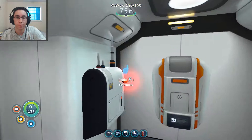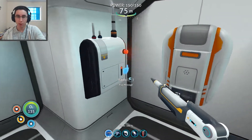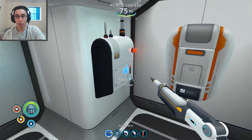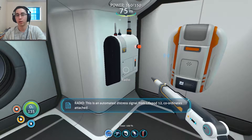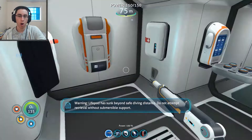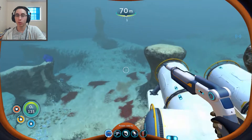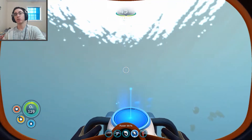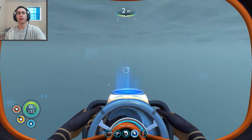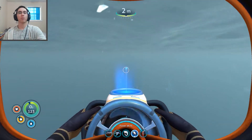I decided to come back home to my base. Got a couple of things done — built a new solar panel, charged all my batteries to max, got some food and water. I even have a little bit of cured food to take with me. I have a radio message to check out — oh, it's just a regular life pod distress signal. My pod has sunk beyond safe diving distance, do not attempt retrieval without submersible support. That life pod is dead. Now I'm truly going to go to the Aurora. I also grabbed my fire extinguisher, so any small fires blocking the way I can put out. So I can truly explore it without worries about fire or locked doors.